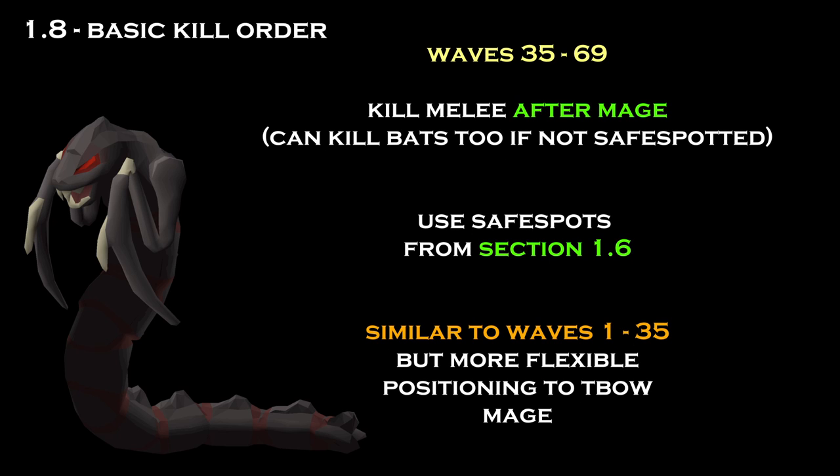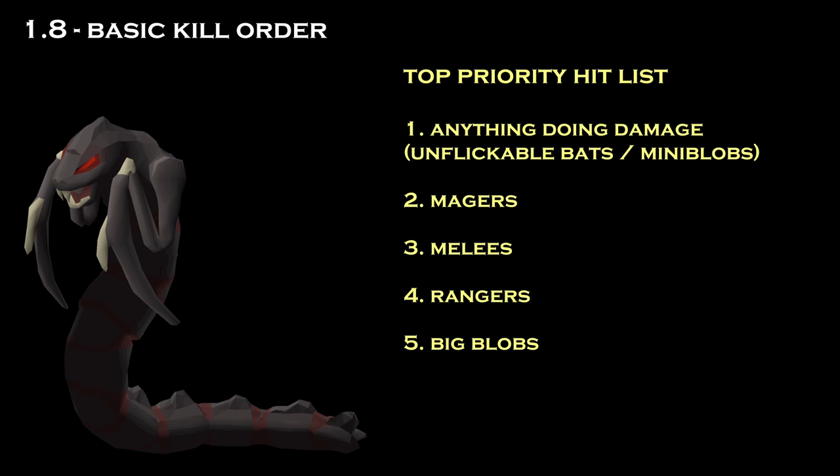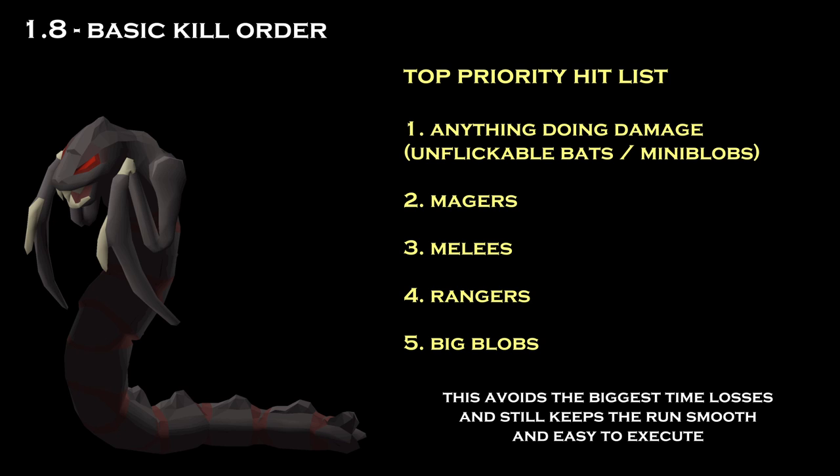At this level, the recommended kill order is to prioritize anything that's unflickable and doing damage to you — this means bats and mini blobs — then kill the mage, then kill the easily safe-spotted melee, then deal with the ranger, and finally deal with the blob. This order makes the run as smooth as possible while still avoiding the biggest time losses.